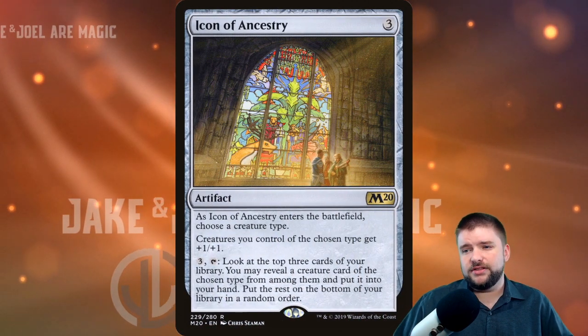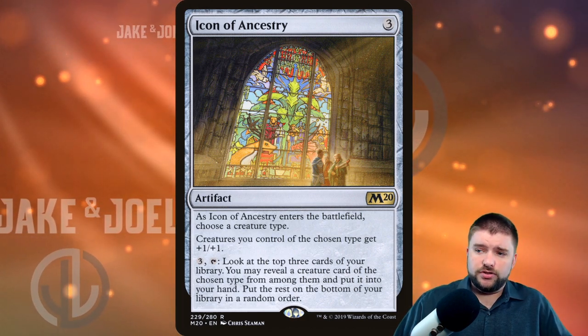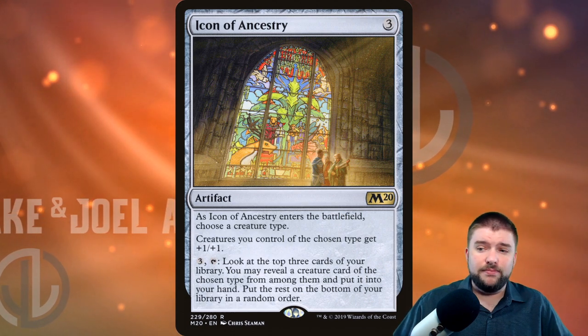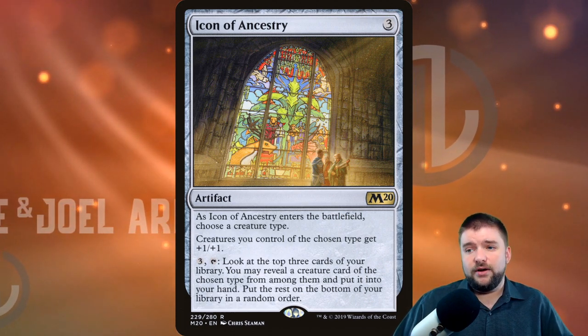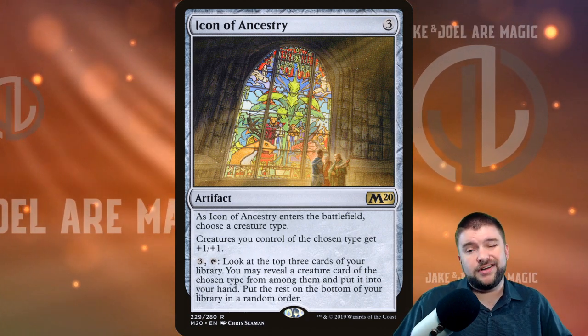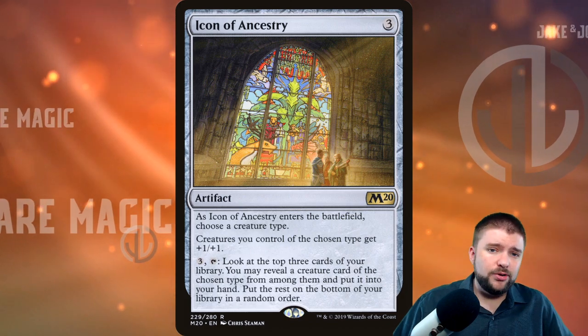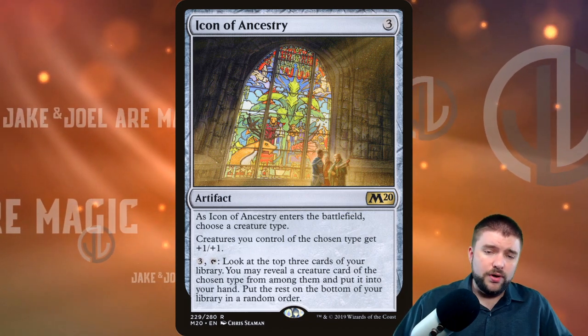Icon of Ancestry is up next at three cost. As it enters the battlefield, choose a creature type — creatures of the chosen type get plus one plus one. However, for three mana you can tap it, look at the top three cards of your library, reveal a creature card of the chosen type, put it into your hand, and put the rest on the bottom. So this is another way to get card advantage with a tribal strategy.